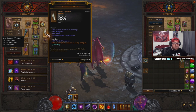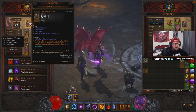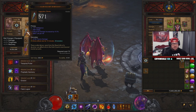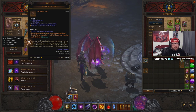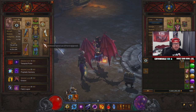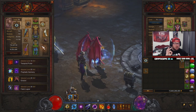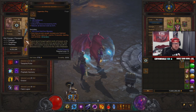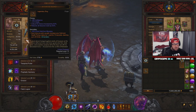The next big pieces are all the emanate gear. Nemesis Bracers spawn champions on shrines and pylons. Flavor of Time makes pylon effects last twice as long. Homing Pads protect you while town portaling solo. Gloves of Worship make shrine effects last 10 minutes — huge especially in T16 grinds. Avarice Band increases your gold and health pickup radius by one for every 10 seconds of gold pickup, stacking up to 30 times. Those are the standard emanate items, and I'd always keep these on.